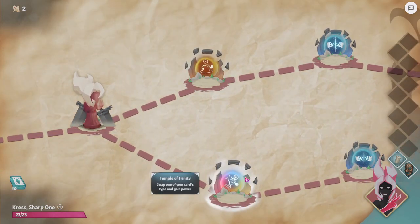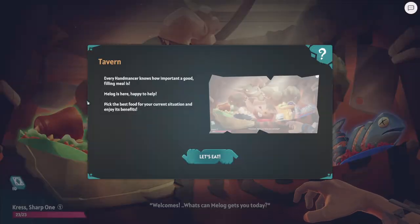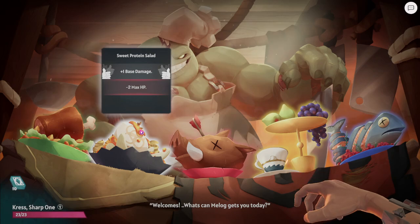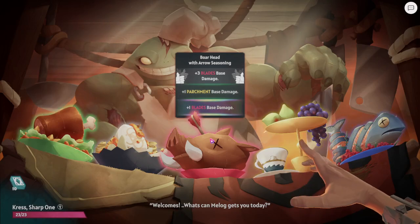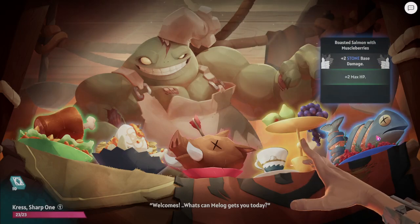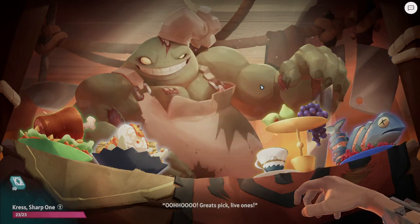So what do we have here? We've got the tavern and the temple. We'll go this way so we can go to the tavern. The tavern lets you pick a food — the food will give you a buff for the run, sort of like a perk. This one is five hit points but you lose parchment damage. This one is one base damage but you lose two hit points. That one is one parchment damage, one blades damage, and plus three blades base damage. That would work well with what we've got going — we're pretty blades heavy right now anyway. We'll go that one.